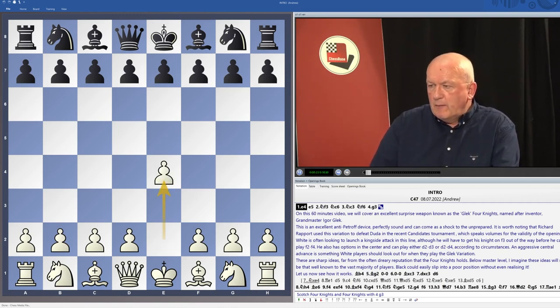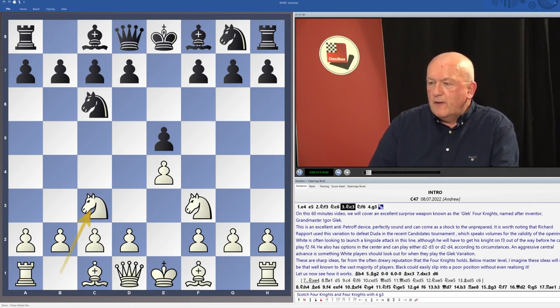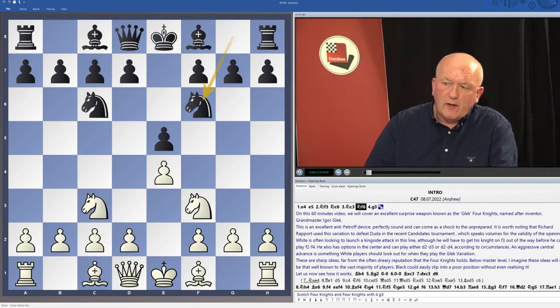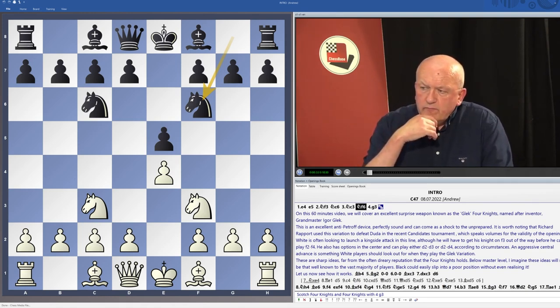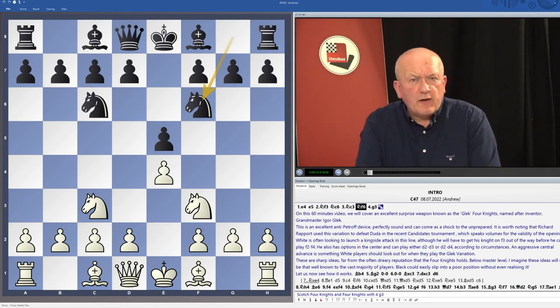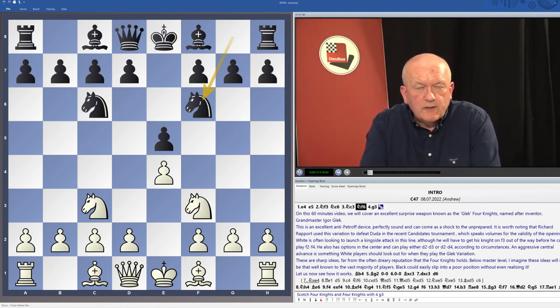Let's go through the opening moves to see how we might reach the starting position of the Glec Four Knights. Here we have a very standard position that's been around for an awful long time — thought to be a bit dreary before English Grandmasters reinvented this line back in the 1980s, and they started to play Bb5 with success.